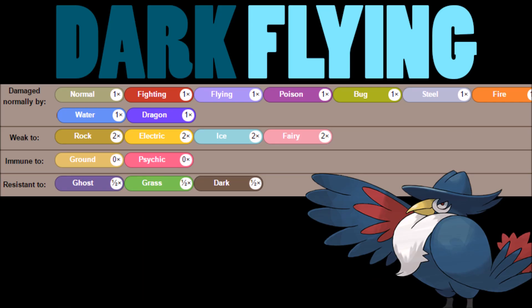Looking at the typing, it's a dark/flying type. Rock, electric, ice, and fairy are going to be your weaknesses. You get two immunities with ground and psychic, and three resistances — pretty balanced on that side. Unfortunately, you do have quite a few common weaknesses with rock, ice, fairy, and electric to a degree. But the rest of your coverage is actually pretty good. Dark and flying is going to be pretty nice for STAB, and it just balances out pretty well.